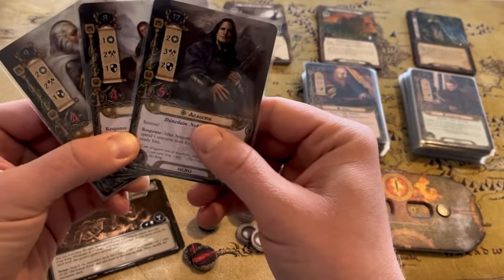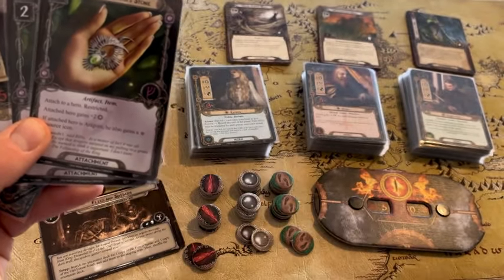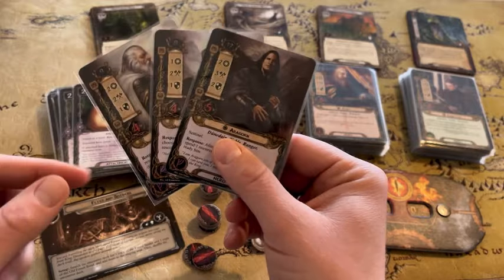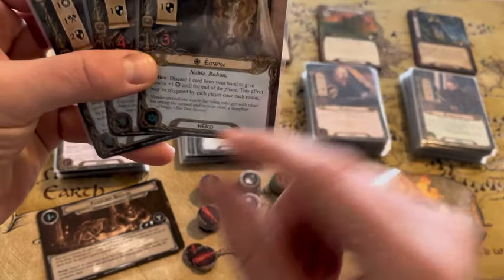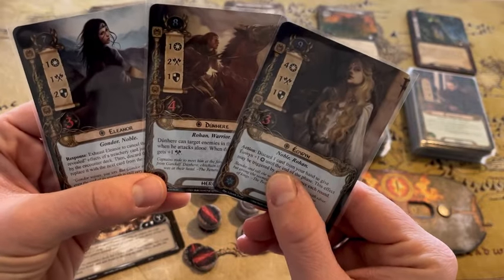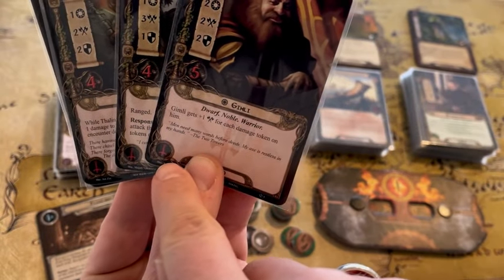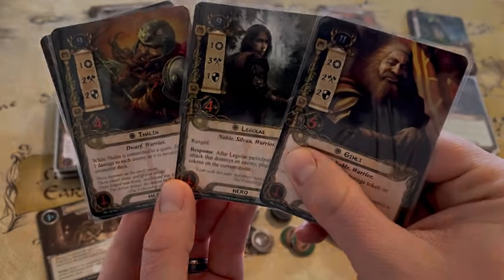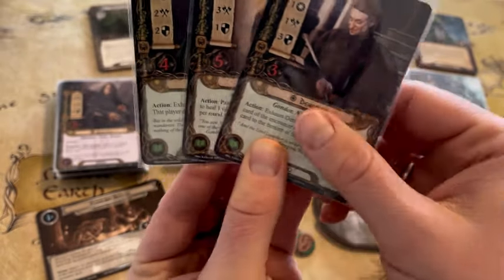In order to use cards from your deck that have that same leadership symbol, you need to have a hero in your deck with resources to pay the cost for that card. So here we have the spirit sphere — you'll see that star symbol in the bottom, and these are the spirit heroes. The tactics sphere has that red sword icon in the bottom, and those are our three tactics heroes. The green book icon is for the lore sphere and the lore heroes.